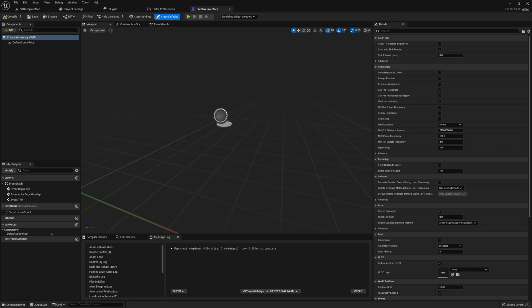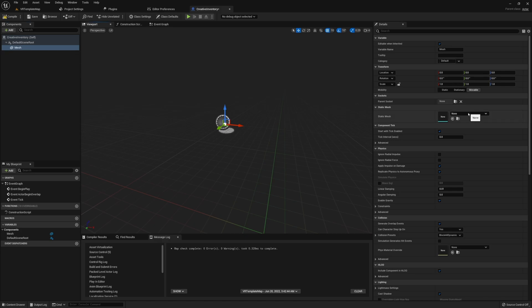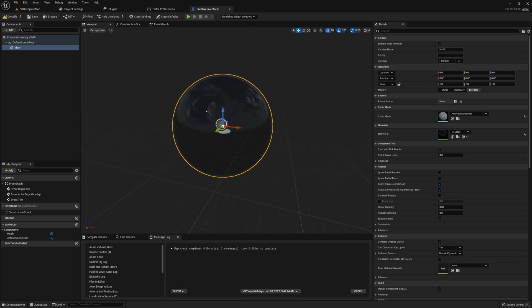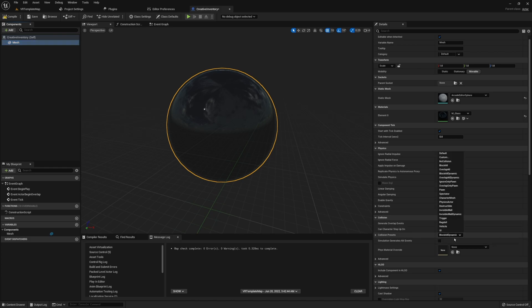This Static Mesh is going to be what we actually see around the actor we're going to be spawning in — it acts as our display. I'm going to give our Static Mesh a sphere with a glass material; to me this just looks really nice and makes a very simple display. Once you have this in place, you also need to make sure that this Static Mesh is set to Overlap All Dynamic, which ensures we're able to use our Grab Component as expected on this actor.